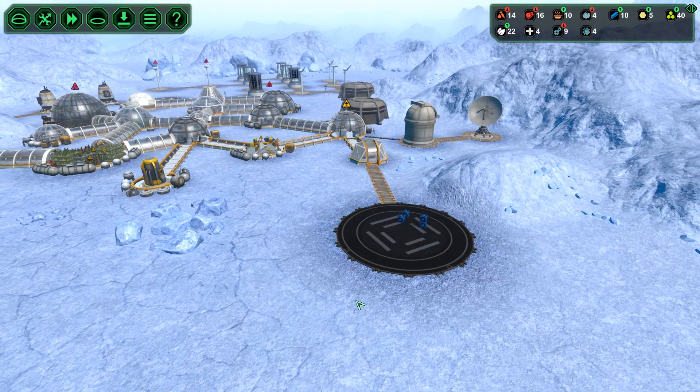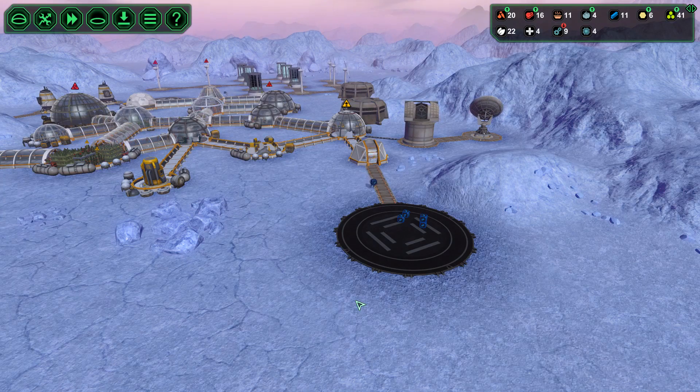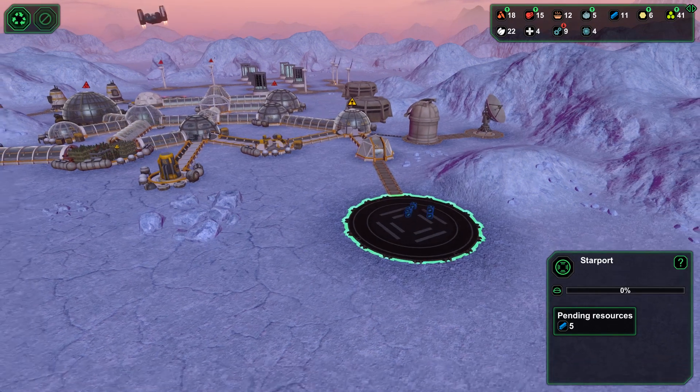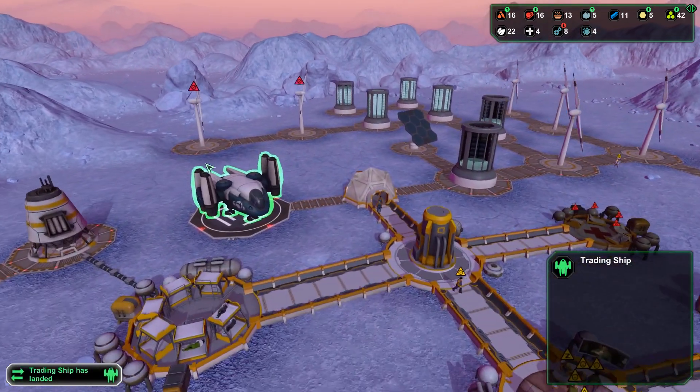I want to first make some major renovations before we actually start inviting more colonists. Look at the batteries — two of them are already empty again. It's so bad. That's why solar power is so much more reliable than this. It's just silly.